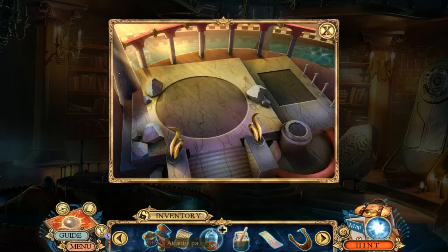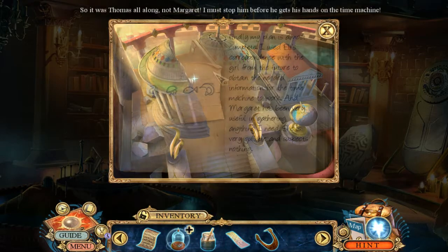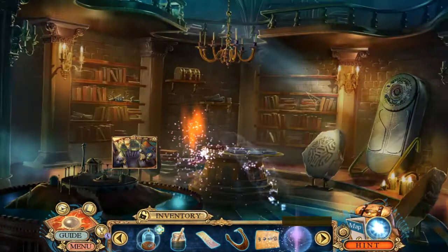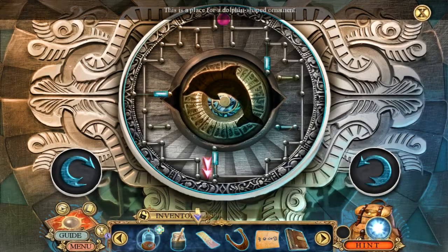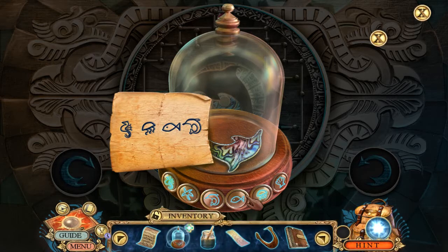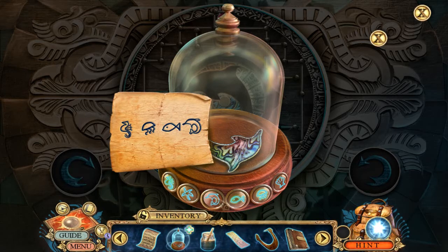Maybe this is where the Atlantis parts go — yep! There's our code: Seahorse, Jellyfish, Fish, Dolphin.